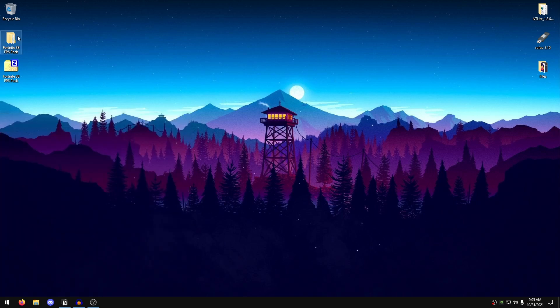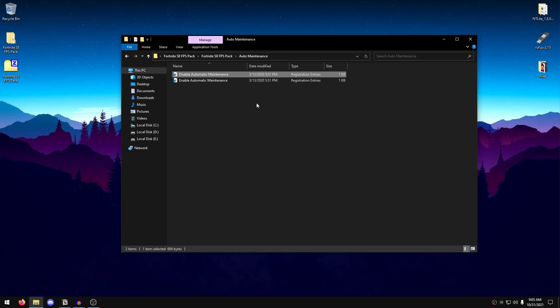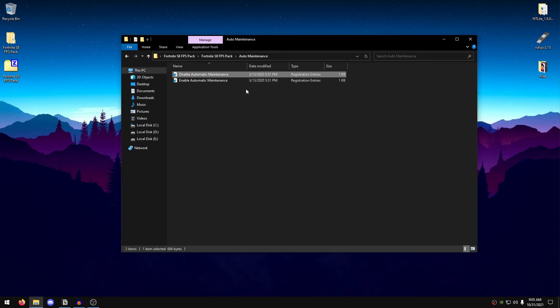Once your PC has restarted, open the pack again and go into the Auto Maintenance folder. We are disabling automatic maintenance so it does not run in the background while gaming and decrease performance. Double-click on 'Disable Automatic Maintenance', hit Yes, hit OK — auto maintenance is now successfully disabled.